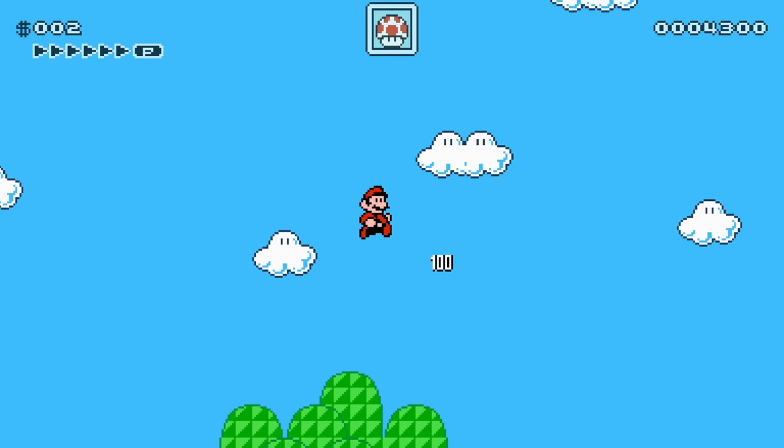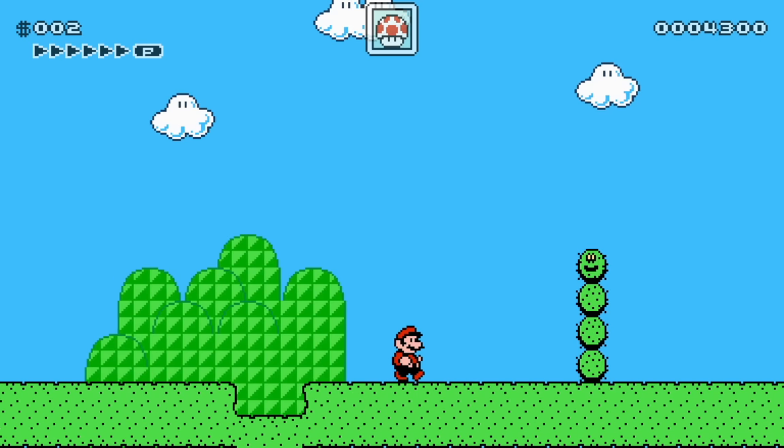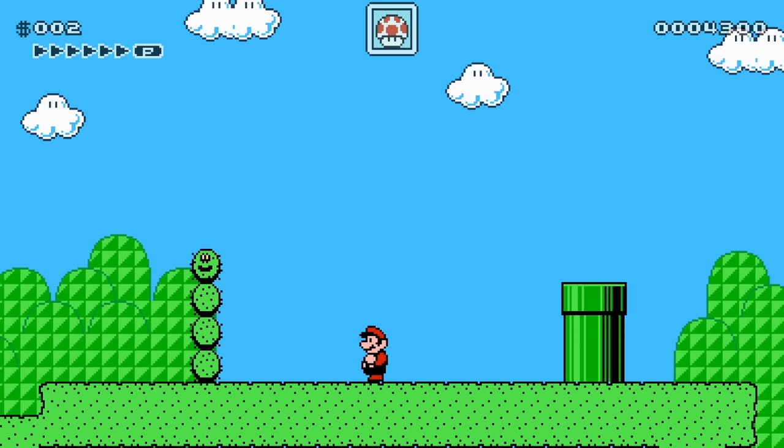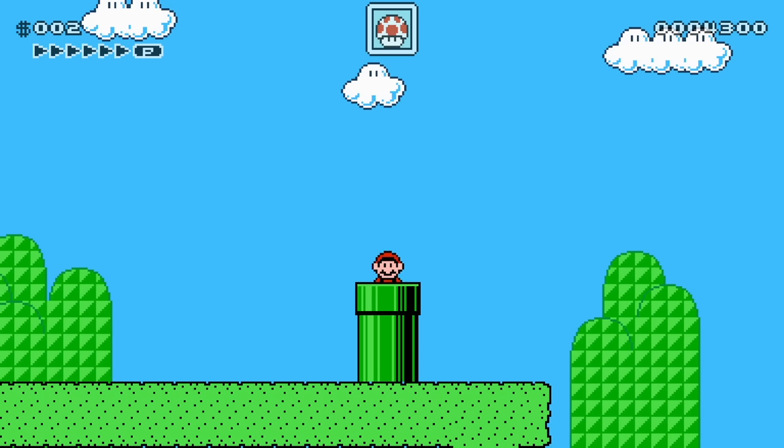Oh, I knew I'd hurt myself. Then we have a Bonsai Bill, which we've seen in Mario Maker, as well as Pokies. The variance is a little different, I believe — that looks a little different than it did in Mario Maker. I could be wrong. Let's go in the pipe.